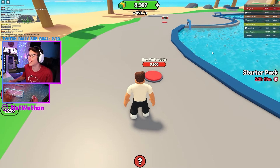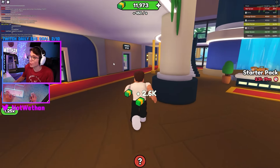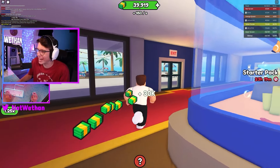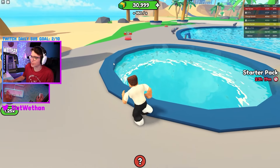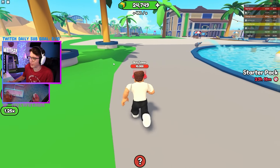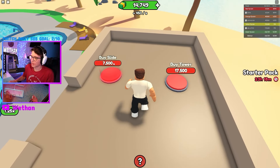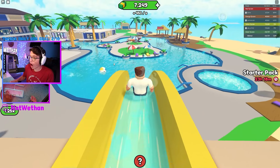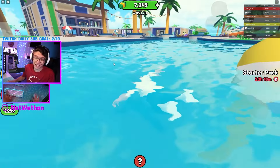I want to buy more water jets and I'm $150 short. $43,000 — oh my gosh, I'm rich. Water jets. Oh my gosh, a hot tub? Let's go. Money, money, money. I'm like Mr. Krabs. Slide. That's sick.